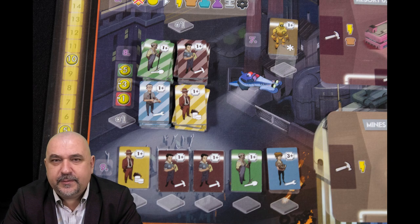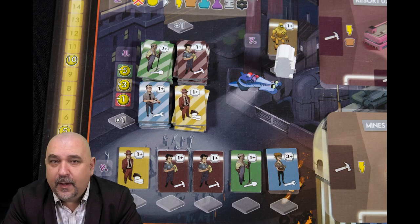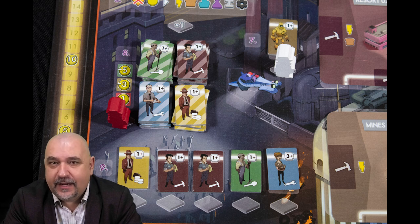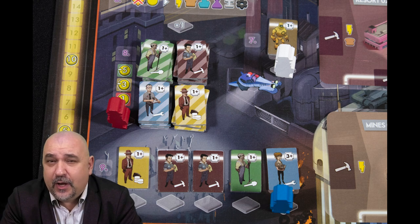At its most basic, worker placement is taking a worker, placing it on the board, and getting the associated benefits. But there's a little bit more to it than that — this needs a bit more explaining.